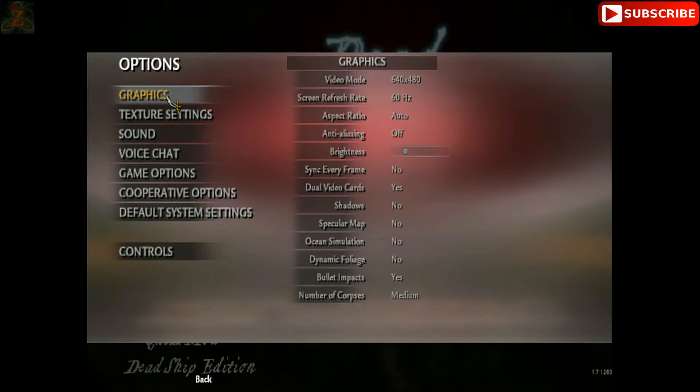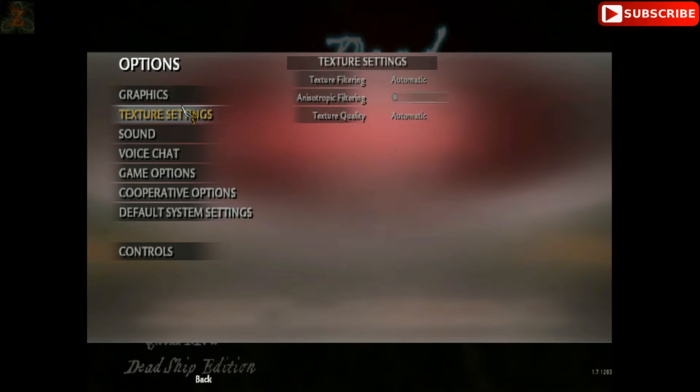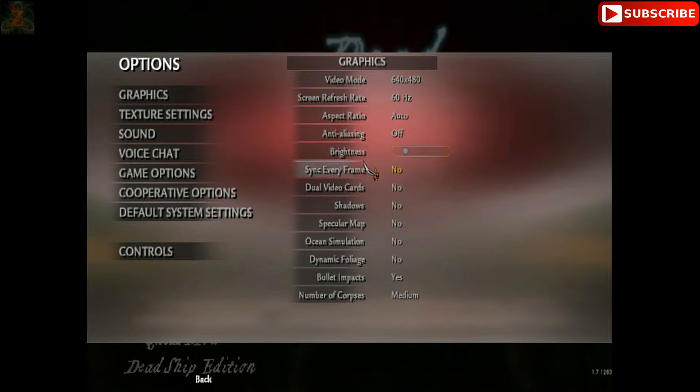So go 1080x720 — that'll help you out. The other thing you really want to check is dual video cards — make sure that's set to no. Make sure all these options are on no: Sync Every Frame, Dual Video Cards, Shadows, Specular Map, Ocean Simulation — that one's just for this map — and Dynamic Foliage. I leave bullet impact on, but you might want to turn it off. Switch all of that to no.